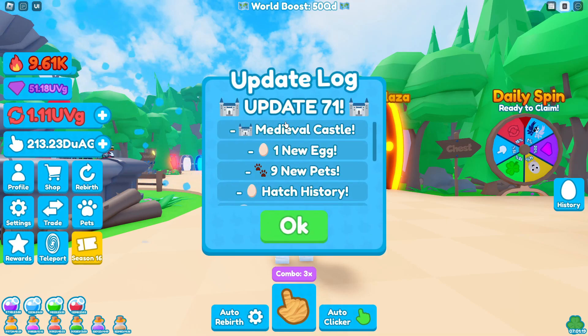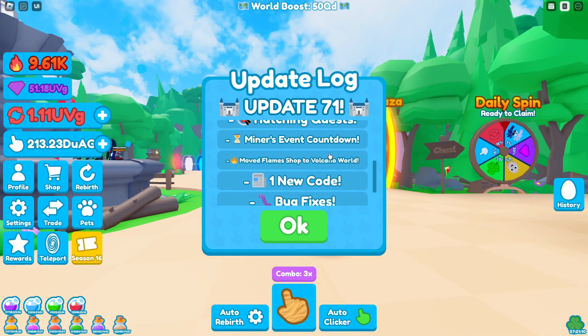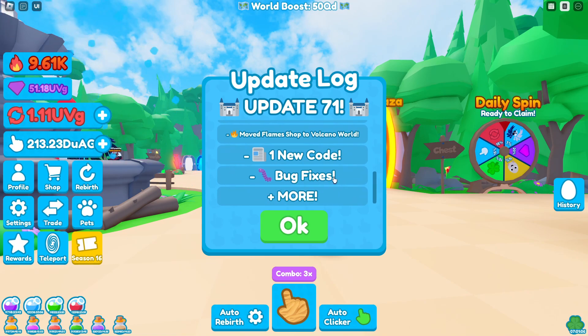Today we are in update number 71. We have the brand new medieval castle, one new egg, nine new pets, hatch history, hatching quest, minor event countdown, moved flame shops to volcano world, one new code, bug fixes, and more.